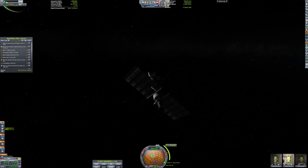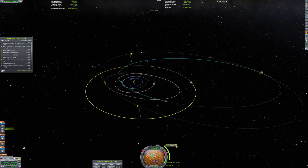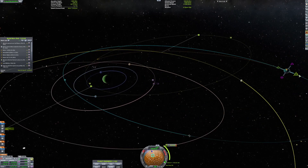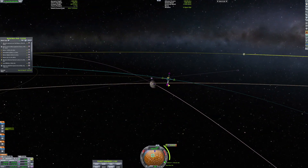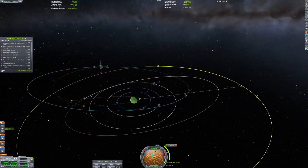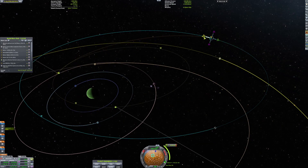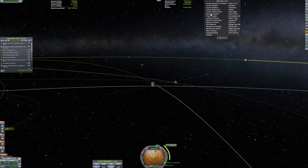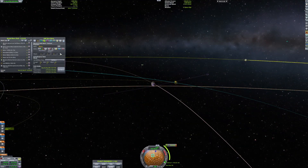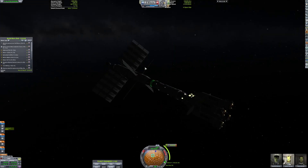Here I am messing around with maneuver nodes so I can try and get some encounters. I'm also transferring Kerbals around to make a good thing work. If we take this Tylo maneuver, we can actually greatly change our trajectory around the Jool system. And there we go — I basically do that.